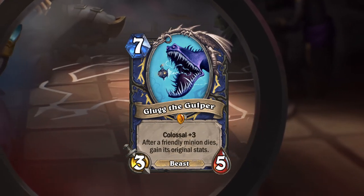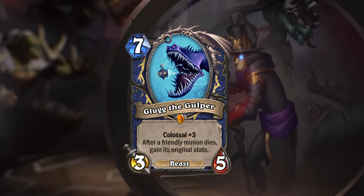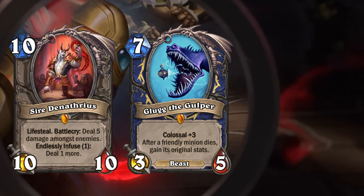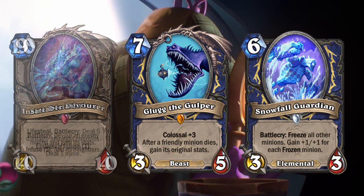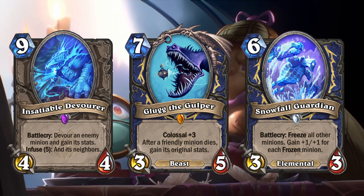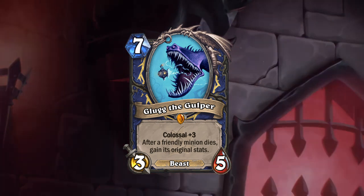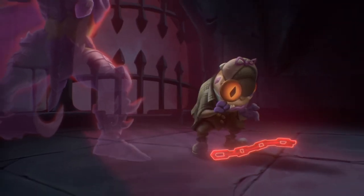Glug is a very good boy, and he's very good in this deck because he acts as another gigantic threat that your opponent has to deal with. You already have the possibility of insane Sire Denathrius combos, gigantic Snowfall Guardian combos, and Insatiable Devourer combos. Adding Glug to this large combination of very big minions gives you another way to pressure a large amount of damage and win the game without being reliant on Sire Denathrius.